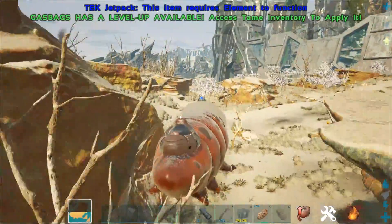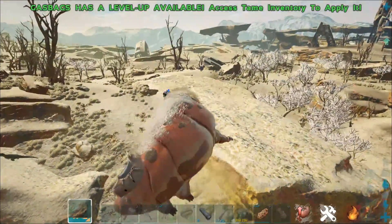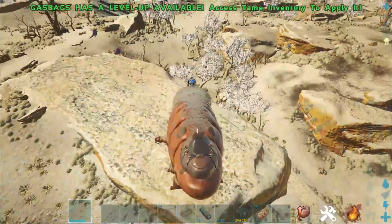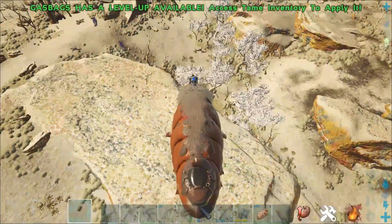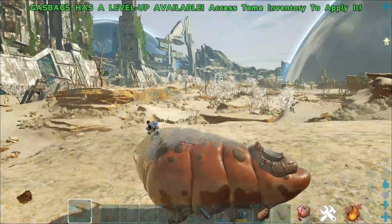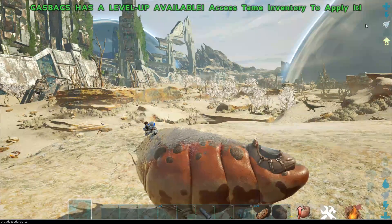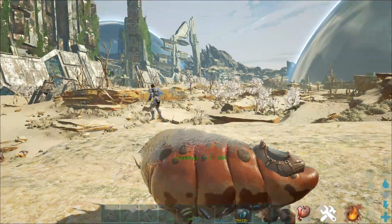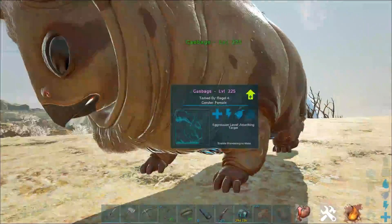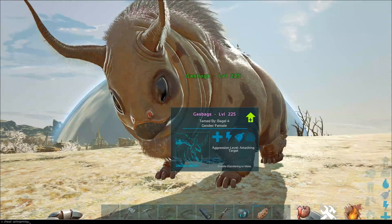It was kind of awful, because it was a really, really hyped up element of Extinction. They were kind of a poster child for it, certainly more than something like the Managarmr or the Velonasaur. We saw more of the gas bag, and it looked like they were going to be a bit more useful to the survivor. But then you get into the game, and they're not super great — they're cute and they make funny noises, but I don't know where they really stand.